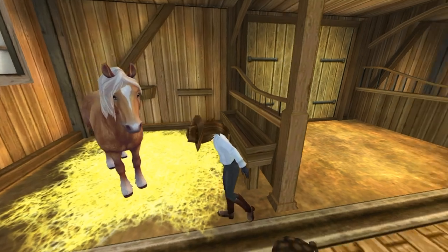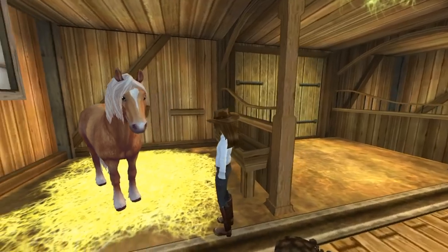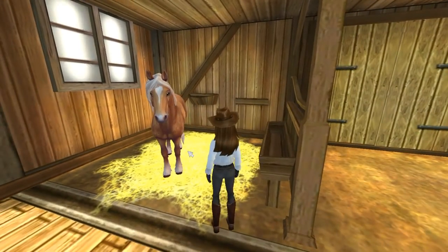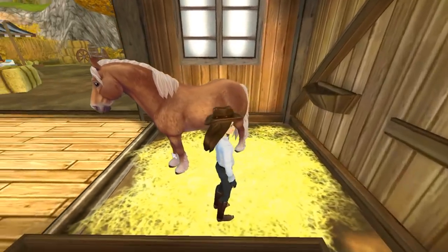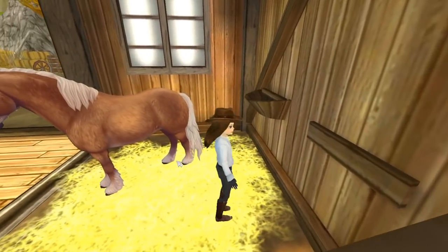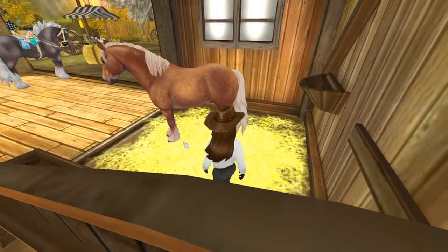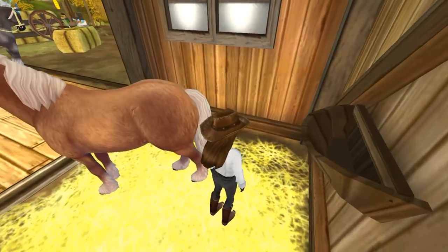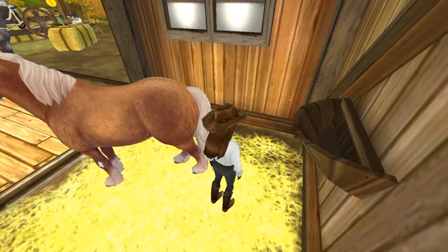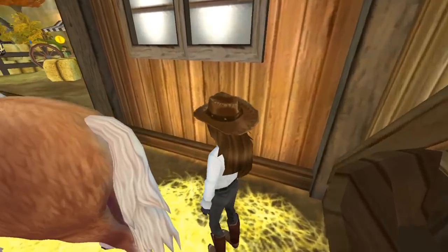Here we are at Golden Stable — I'm going to call it Golden Hill Valley Stables because I really don't know. This is our mystery secret super surprise horse that is not available for purchase just yet, which is crazy. Look how beautiful. This is definitely one I will be purchasing whenever it releases. I just absolutely love the colors of it.